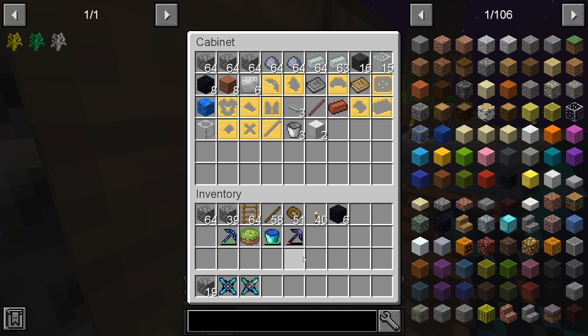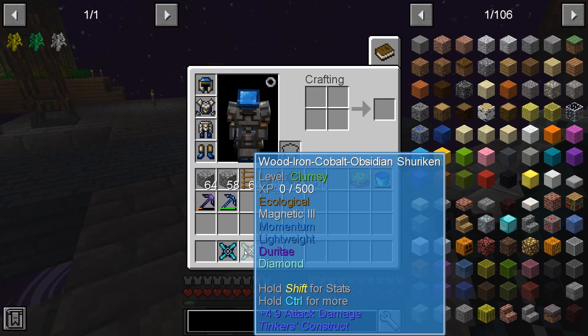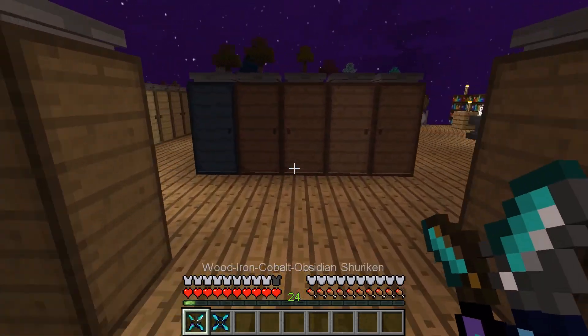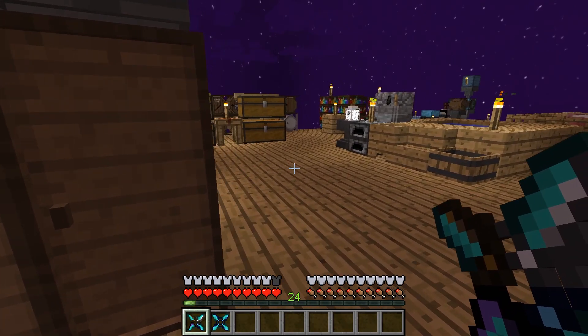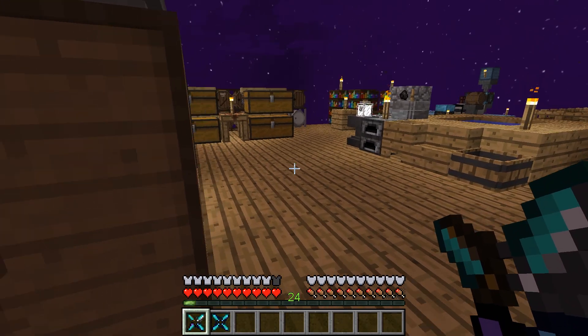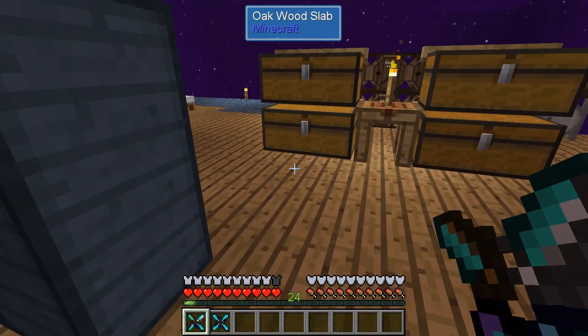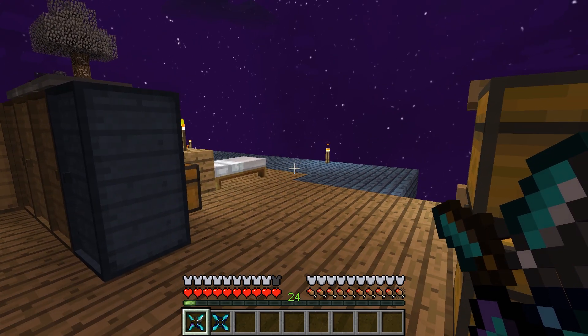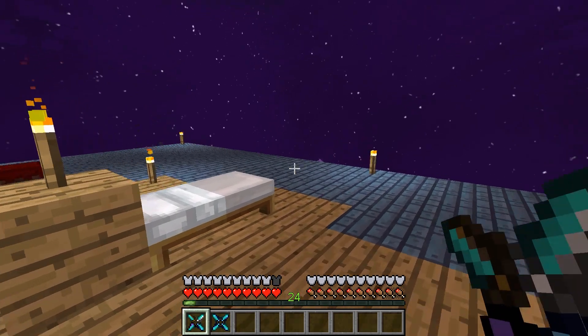I'm just going to leave the spare buckets there, spare iron there. We got donuts. Leave the torches, the obsidian. Grand scheme of things, it's actually pretty close to what I need. I'm playing a roguelike RPG where you can buy perks with levels — I think I was watching Cryorus play that.